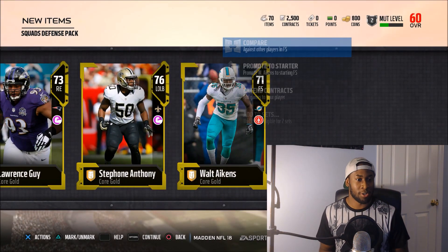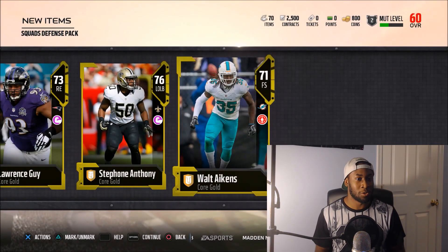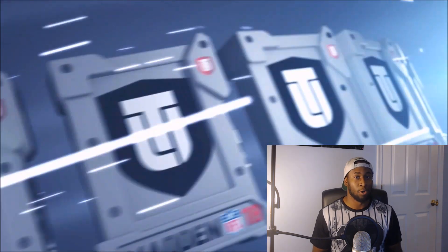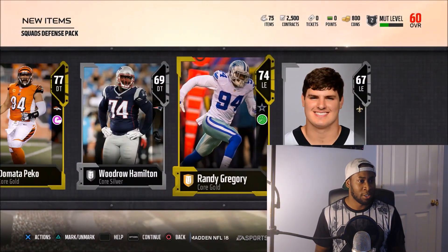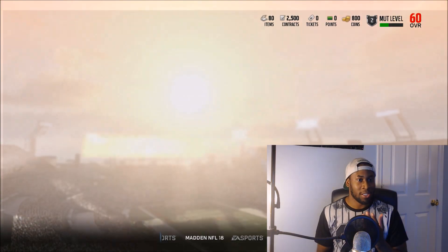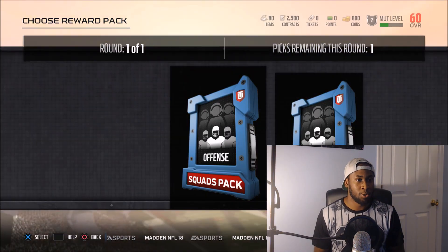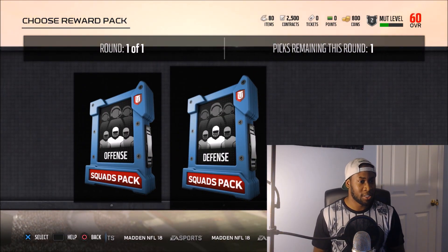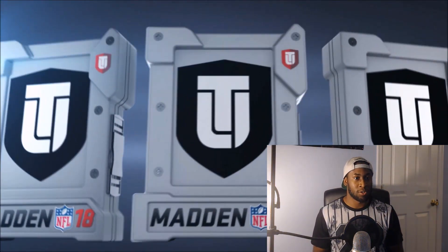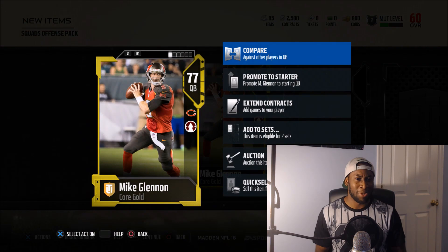Stefan Anthony — always has good speed. I predict 80 speed. What did I say? See, he's definitely gonna start. Let's see what Walt Akins is looking like. I gotta check every single card because I don't know which ones are good. I know a couple of good cards but I don't know all the cards. Randy Gregory — even though he's a Cowboy, he always has pretty good stats. Seven more packs, y'all. This is amazing. If you didn't get the gold legend edition, you're missing out. This is going to be a huge boost, especially for someone who doesn't like spending coins.